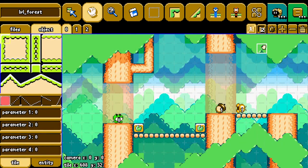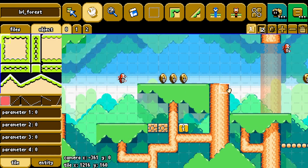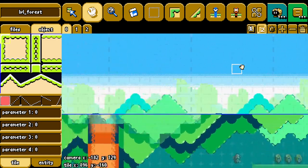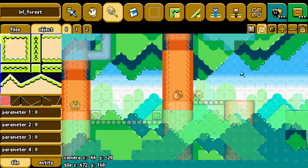For one final thing, I also added layer transparency for my level editor so I don't confuse layer A objects with layer B objects all the time. I also added grids, and that's pretty much what I borrowed.